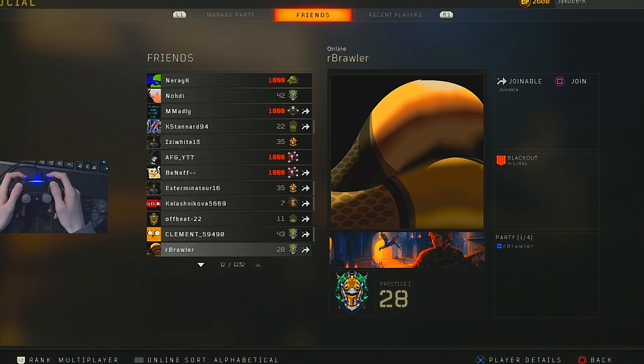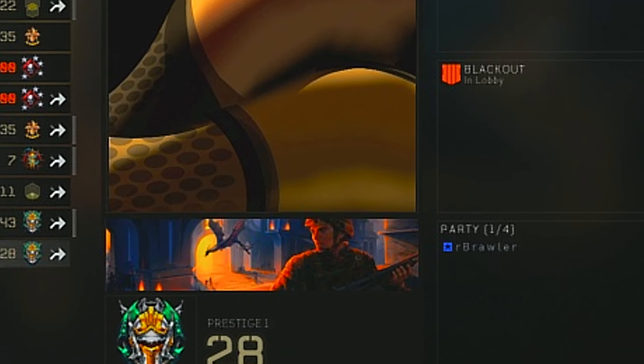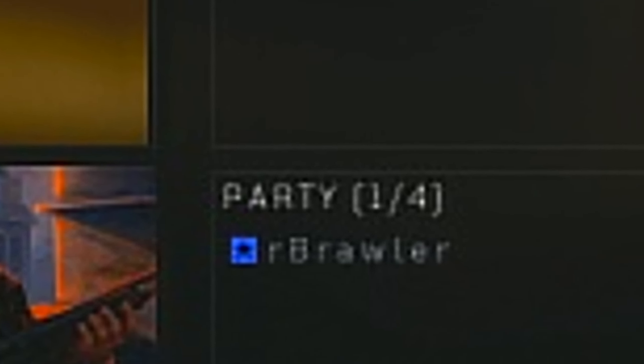For the next step you're going to need one friend who's going to be chilling in a Blackout lobby with an open party. Preferably you want a friend who doesn't get joined on — someone on a random alt account that's not going to get people interrupting the process.